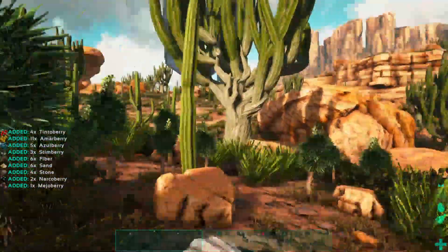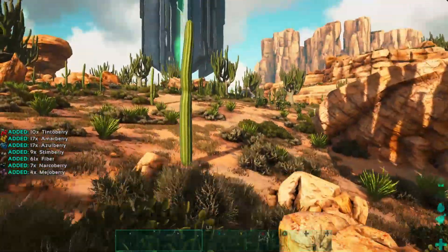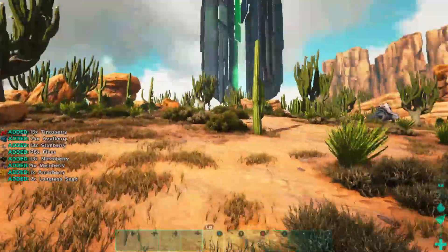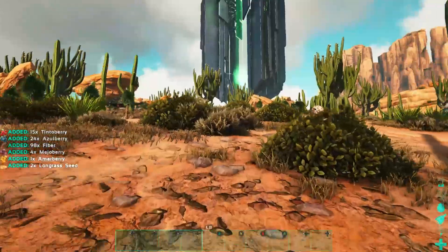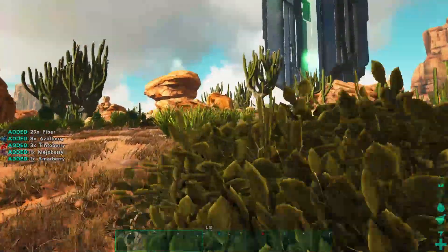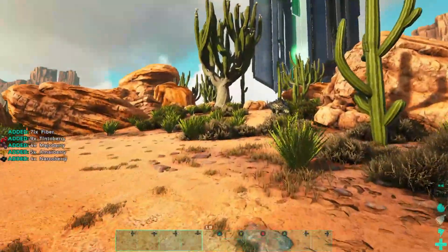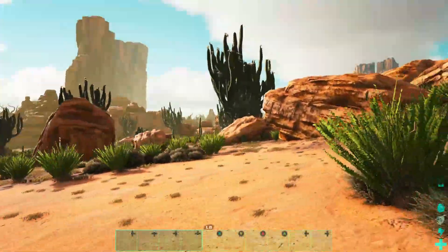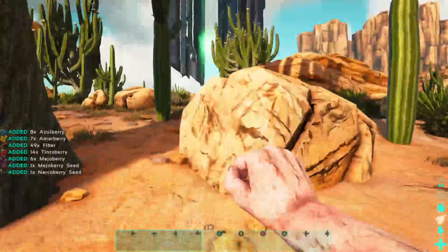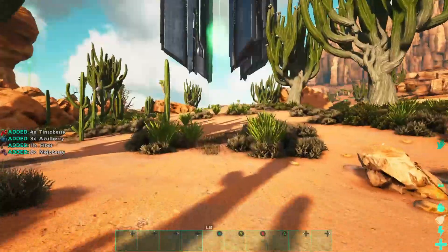I should pick up some berries along the way and conserve energy in case we need to dash. With 130 movement speed we're faster than raptors, though we're close to terrorbird speed, so terrorbirds could be an issue. The biggest concern is capros near the obelisk — I don't have any wyverns to save me this time.